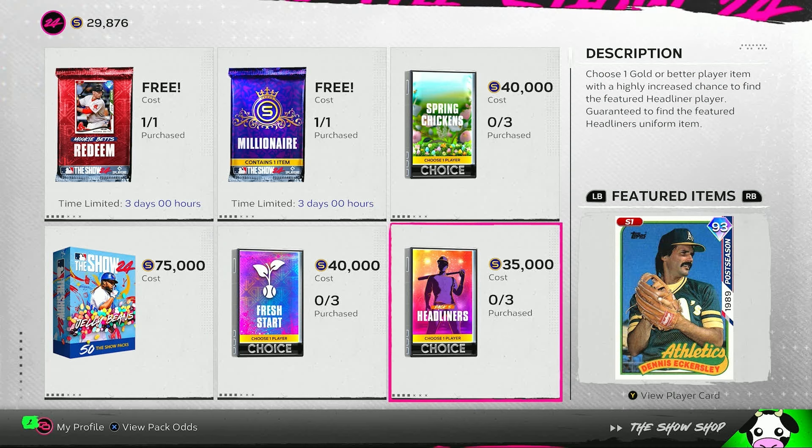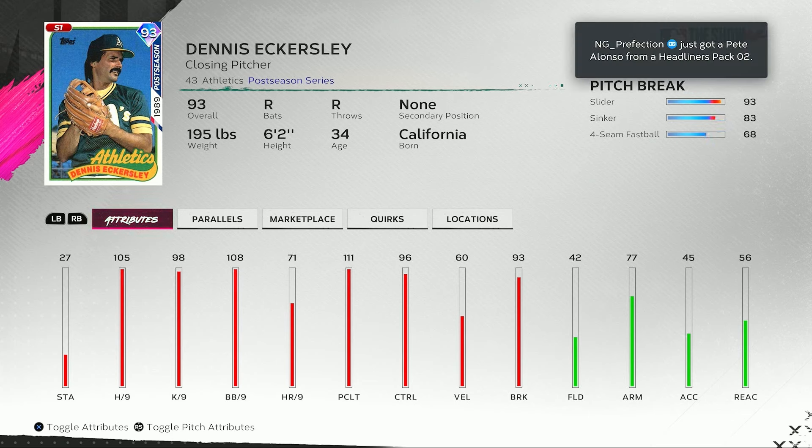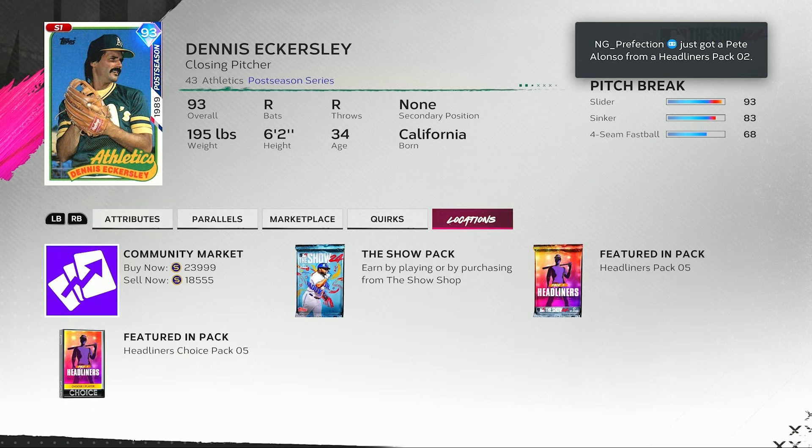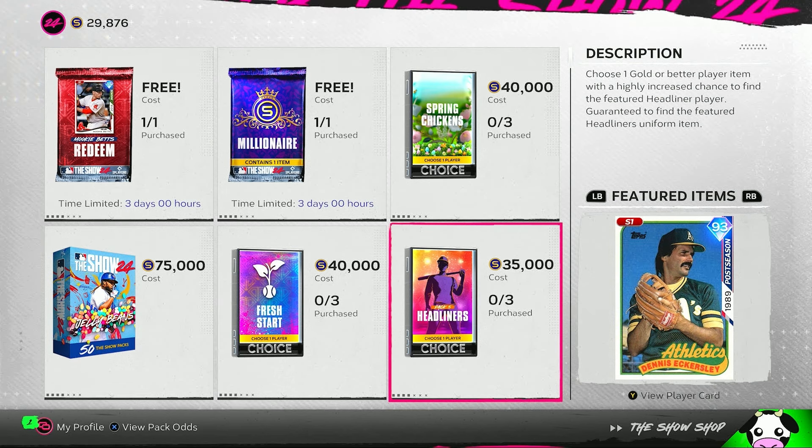We also have a new headliner today with some Athletics uniforms — one of my favorite relievers every year. Dennis Eckersley, 93 overall, has 105 hits per 9, 111 pitching clutch, 108 walks per 9, and 96 control. Going with that lower velocity, he has really good control on his slider, sinker, and four-seam fastball. The pitch break looks solid besides that four-seamer — this is the Pack 5 headliner.